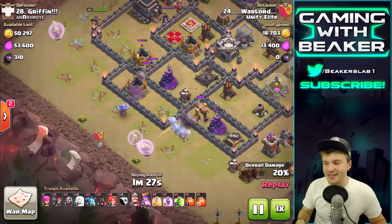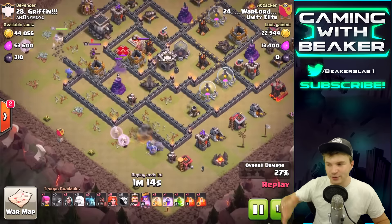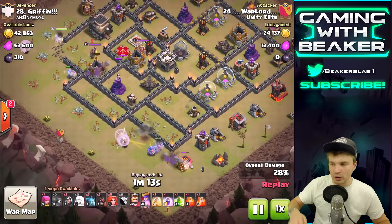Welcome back to Beaker's Lab, my name is Beaker. We're going to check out some sick high-level war today. If you've seen this kind of strategy before, you know exactly what he's about to do - this is going to be a queen walk bowler walk raid.